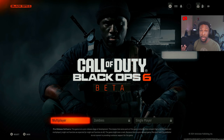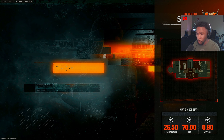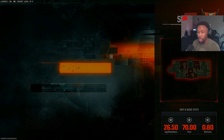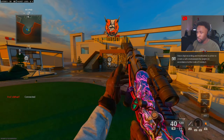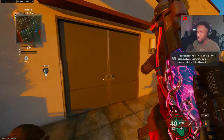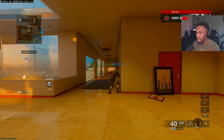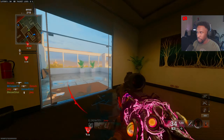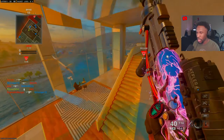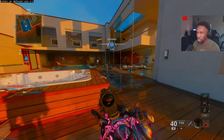Let's hop into some gameplay. Look how fast you load up into a match of Black Ops 6 beta. By the way, this is just the beta — the full release launches on October 25th if you've been living under a rock. Ever since we realized you can turn off crossplay, I think that's huge for most players, because most of us Xbox players don't really want to be part of crossplay. I'm really happy that this is a thing where you can actually play with your own platform.